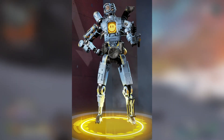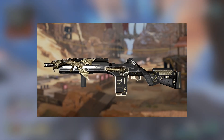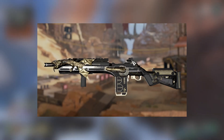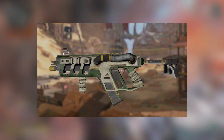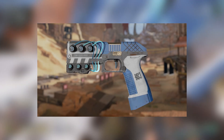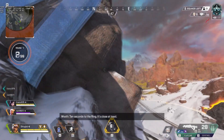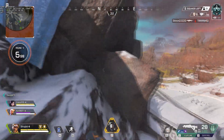First up we've got the Aviator for Pathfinder. Then we've got the Gold Dragon G7 Scout skin, the Kill Switch R99, and the Nullifier for the P2020. These are the four 1800 Apex coin skins that should be showing up in the store after the sale ends.